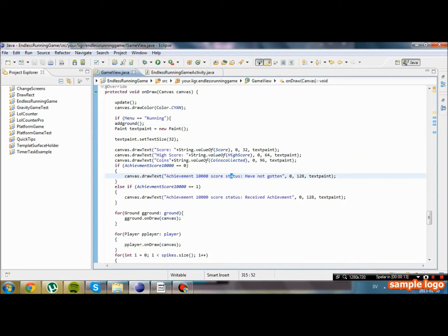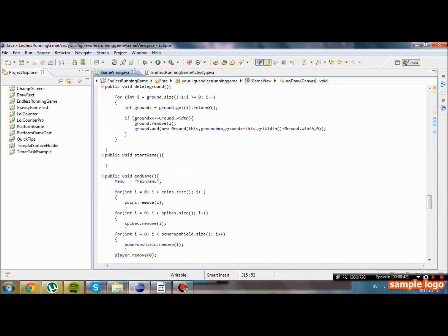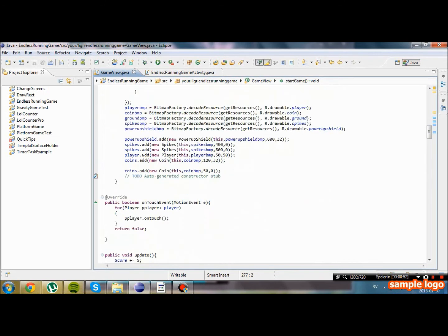So what do we want to do in the main menu? We want to create some kind of button — that would be pretty nice. For now we could make it so when you press the button in the main menu, we go back to the game. So we're going to go into the onTouch event. If menu equals to 'main menu' — if we're on the main menu — we're going to call startGame and change the menu back to 'running'.